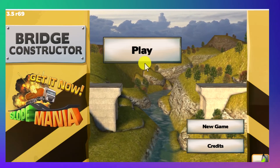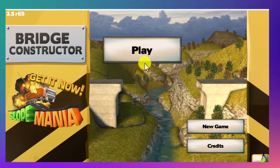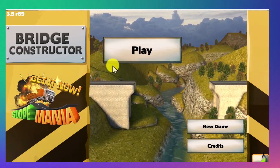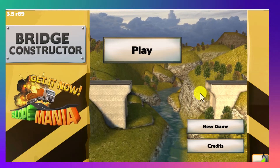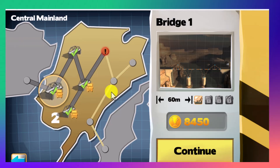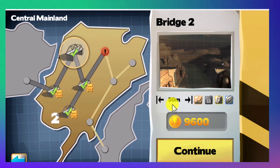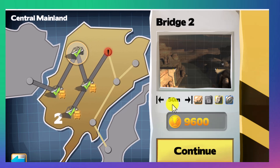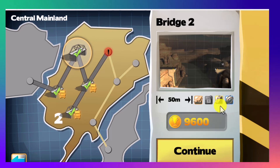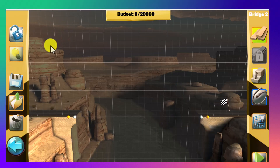Hello everyone, today we're going to play a simulation game called Bridge Constructor. This is a very interesting game — if you want to become an engineer, you can play this type of game. It's also fun and entertaining. We have a 9600 budget for about a 50-meter bridge. Available materials are concrete, cable, and timber.